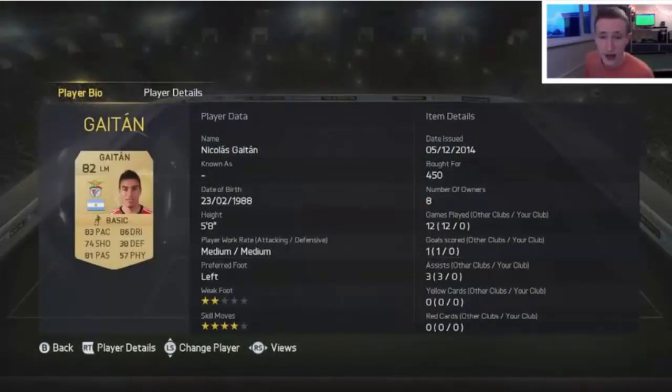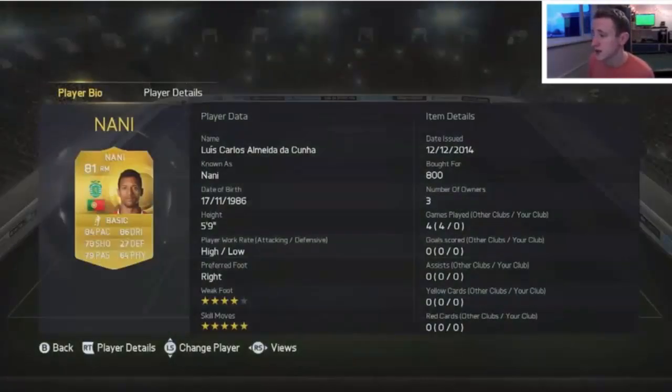Jefferson links well with Nicolas Gaitan — 83 pace, 86 dribbling — coming in at 450 coins. I was very surprised at this for an 82-rated overall; I thought he'd be a bit more expensive given that in reality he's been linked with a lot of big teams. But 74 shooting and he's probably one of the best value non-rare gold cards in the game. Nicolas Gaitan is definitely one to watch out for.